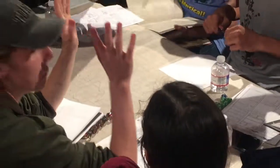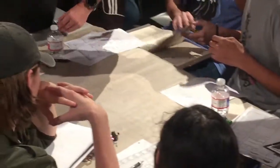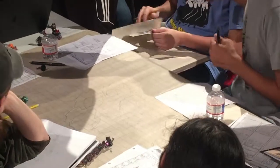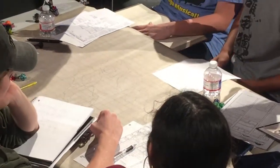So, real quick while I set this up — does anyone have any questions? What are you drawing? I am drawing a map. Basically what has happened is they levitated up into the trees and there are giant spiders up there, and they just walked into their nest. So now they're going to fight some giant spiders.